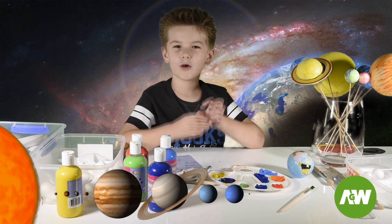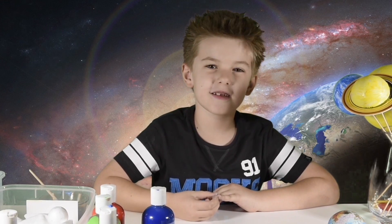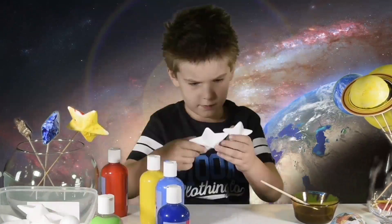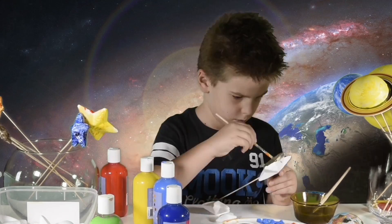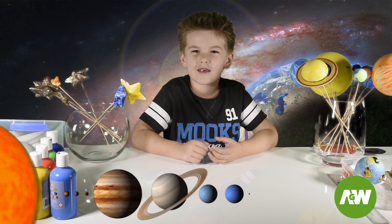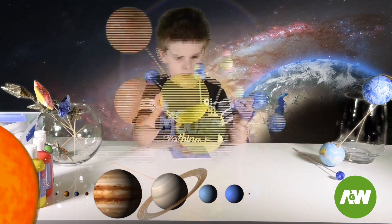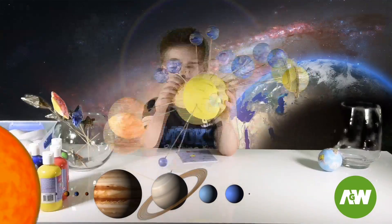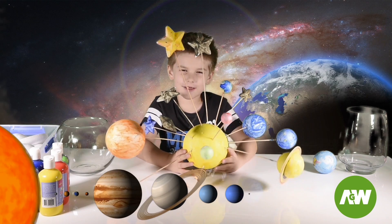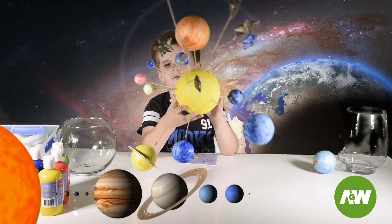Now we're going to make a tiny little Pluto, which is actually a dwarf planet. Now that we've made all the planets, we are going to make some stars for fun. Let's make our solar system — we're going to cut the sticks so the planets are the right distance from the sun. Now let's add a few stars to our galaxy. This is how our galaxy looks: it has eight planets and lots and lots of stars, and you can see all of this using a telescope.